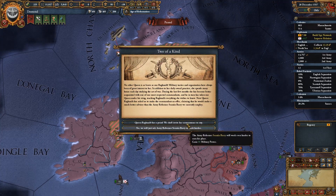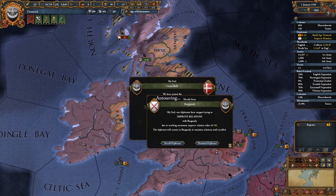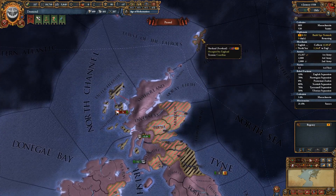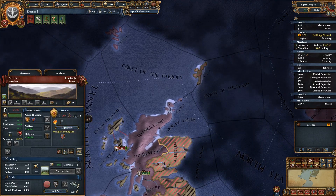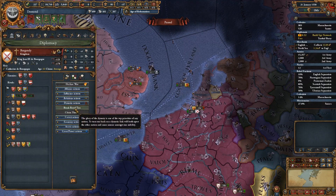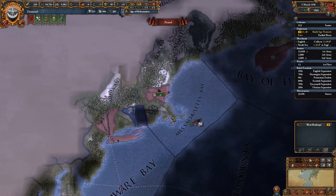A level three advisor at 50 cost - we can't afford that even at 50 cost, so we'll take the additional military points. We've maxed out relations with Burgundy, that's good. Let's recall that diplomat. Denmark - are Scotland still at war with Denmark? They are, but Denmark doesn't seem to be invading much. We've got a royal marriage with Burgundy, plus an alliance, but our relations are only plus 121 - that doesn't bode well for the future of our alliance.